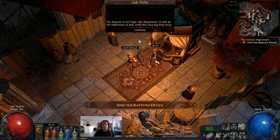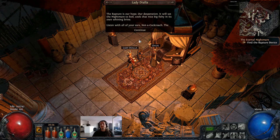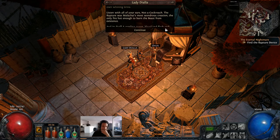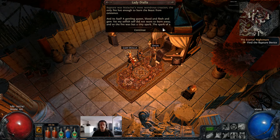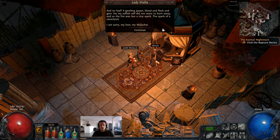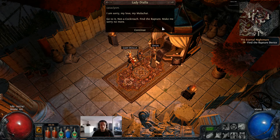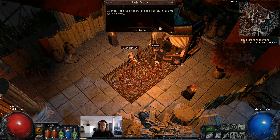'The rapture is our hope. Our desperation. It will set the nightmare to boil, cook that nice big fishy in its own whining brine. Listen with all of your ears - the rapture was Malachi's most wondrous creation, the only fire hot enough to burn the beast from existence. And its fuel? A gemling queen. Blood. And flesh. And gem. Yet my selfish self did not want to burn away, and so the fire was but a tiny spark - the spark of a cataclysm. I am sorry, my love. My Malachi. Find the rapture. Make me sorry no more.'